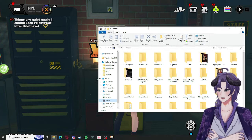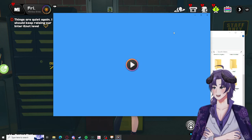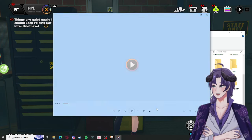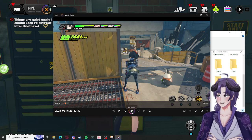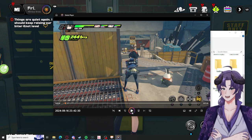Training mode doesn't allow you to triple swap, so I'm just gonna show you some footage. Typically with the premier Zhu Yuan team — and this even works with Qing Yi — I'll show you some footage from BiliBili.